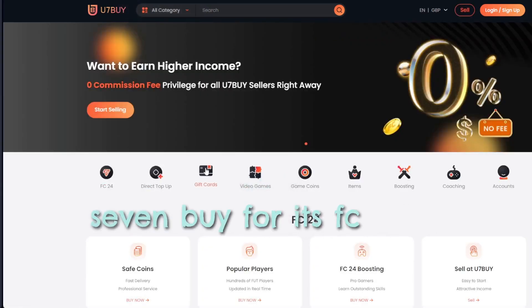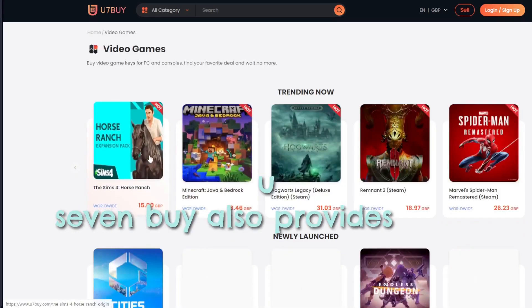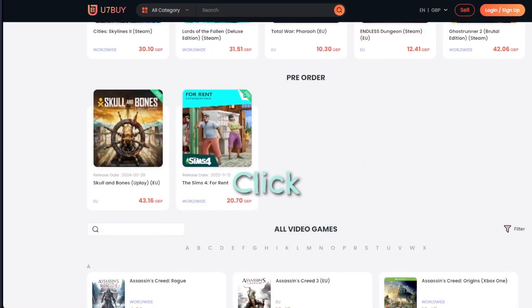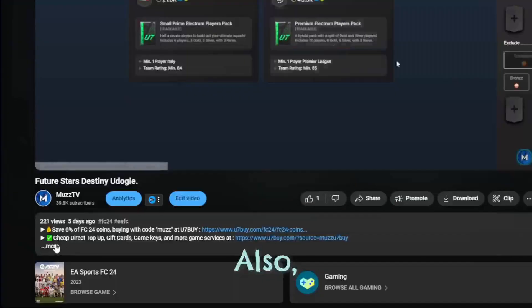Most of you know U7Buy for its FC coins service, but apart from FC coins, U7Buy also provides more game services like top-up mobile games, gift cards, game keys, and more. Click my link in the description and enjoy the cheapest price.